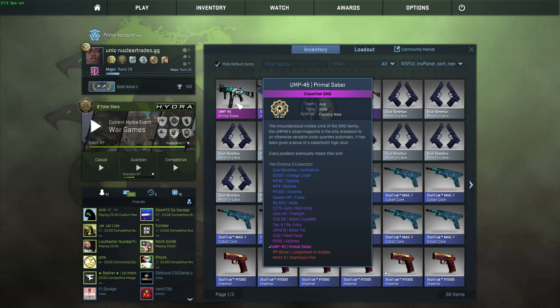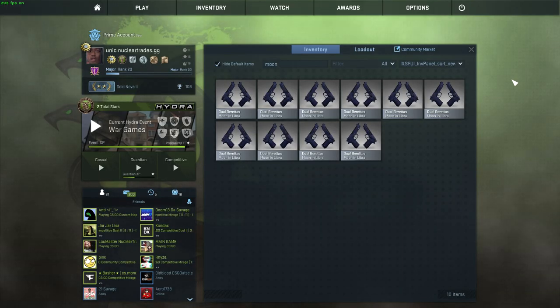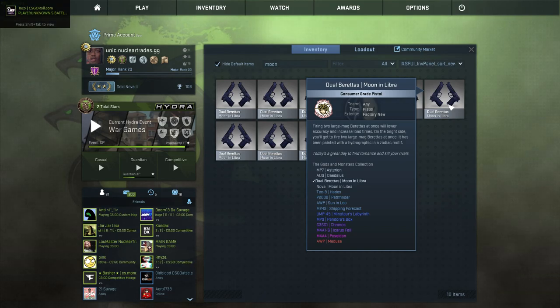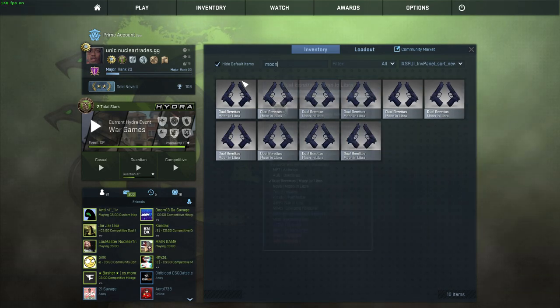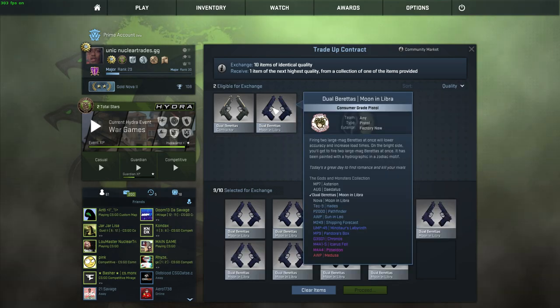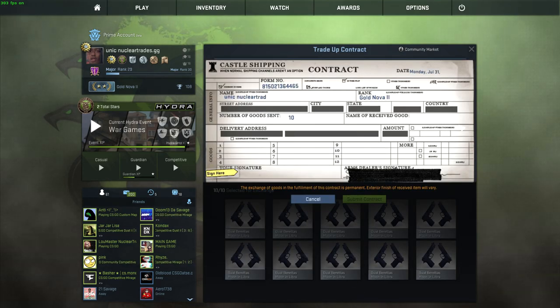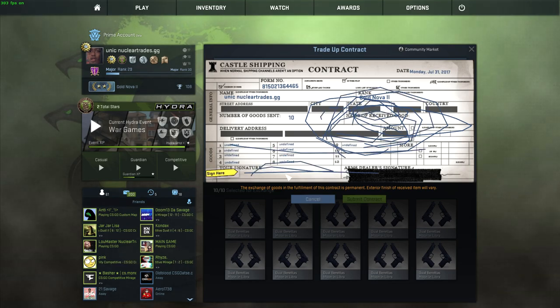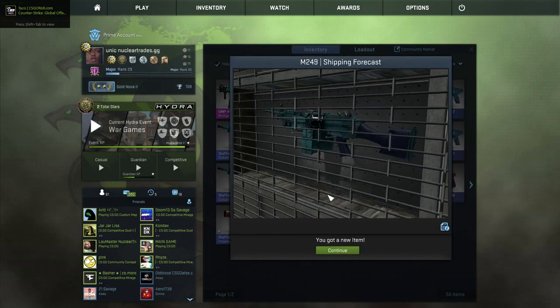The next trade-up is 10 Factory New Moon and Libras, costing about $1.10 on OP Skins — the cheapest trade-up in this video. It's a little risky but so cheap it's pretty much low risk. There's a 25% chance of making profit by getting the AUG Leo in Factory New condition, which is making about $4. Everything else you lose about half your money and walk away at 50 cents. A really good, cheap trade-up if you don't have a big inventory or Steam wallet. Result: rip.